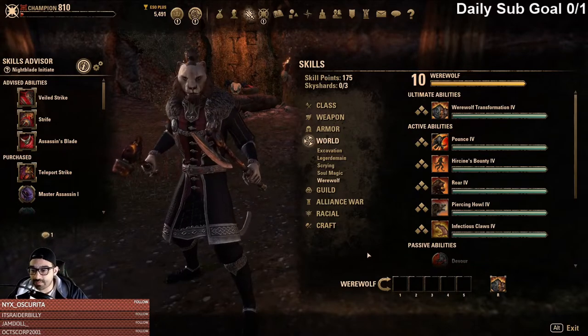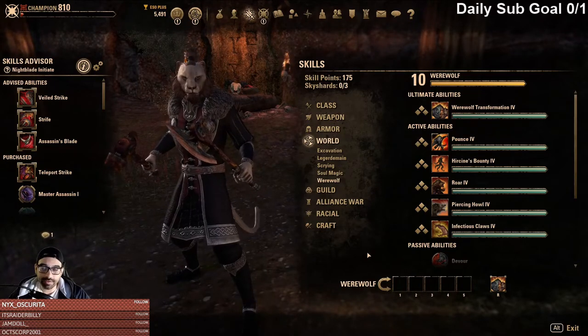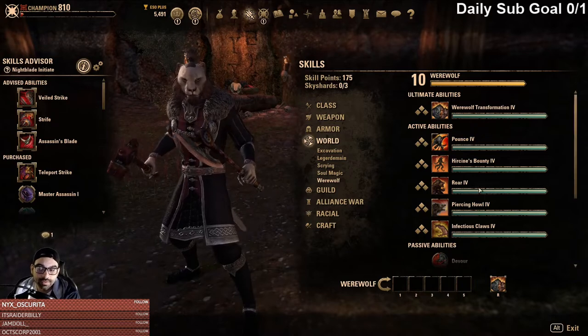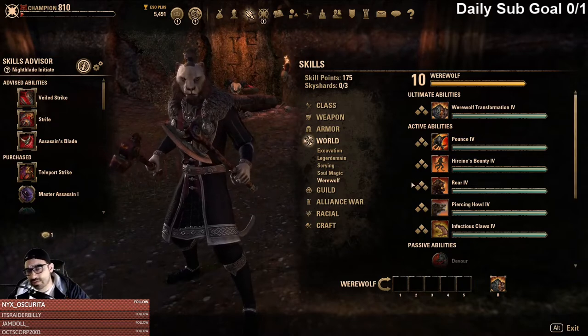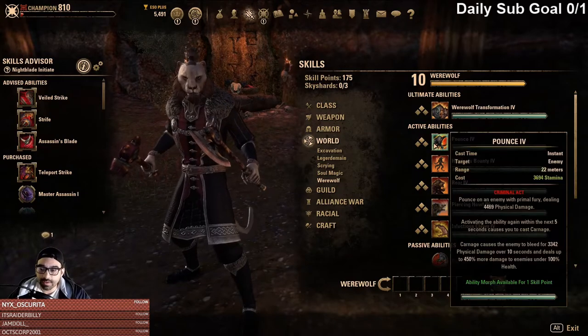When you compare Werewolf and then you look at, for example, Vampire, there's a very big difference between the two Ultimates. I found Werewolf to be strong last patch, and of course it got even stronger.